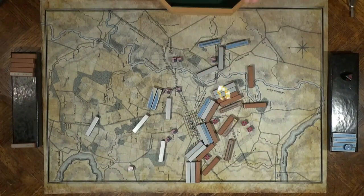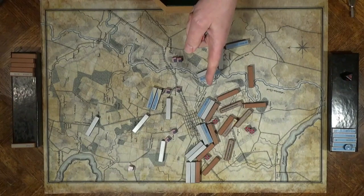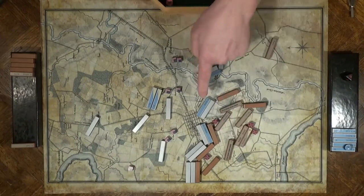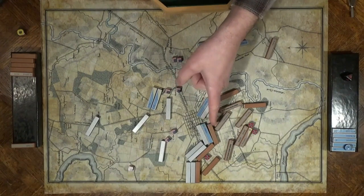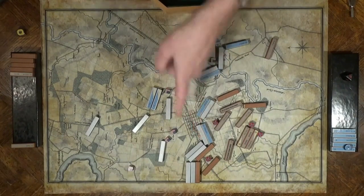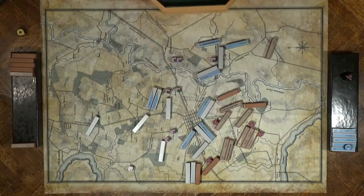Starting with Burnside — ultimately Hood's Texans drive Burnside back. Franklin's Sixth Corps drives outside of Sharpsburg; the Southern troops are driven back. Stewart's cavalry, not ready to face a full-on infantry assault, falls back. But here Hooker runs into A.P. Hill's division. A.P. Hill drives off the lead elements of the attack and then falls back to cover the bags.